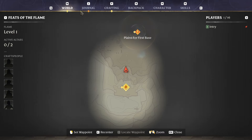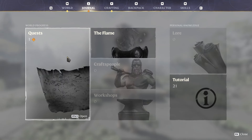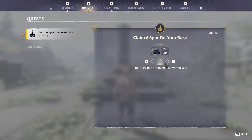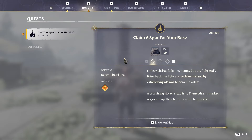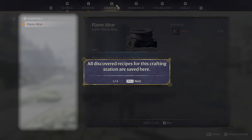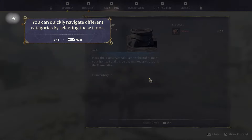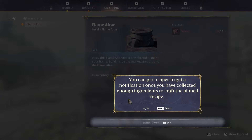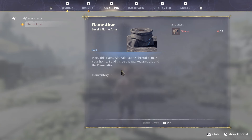Next is the Journal, where you can see all your quests, flame crafts, people, and workshops — this fills as you go. For now we have the first quest: go and claim a spot for our base. Next is Crafting: categories on the left, requirements on the right, and you can pin any recipe with the F button and get notified when you've gathered everything.